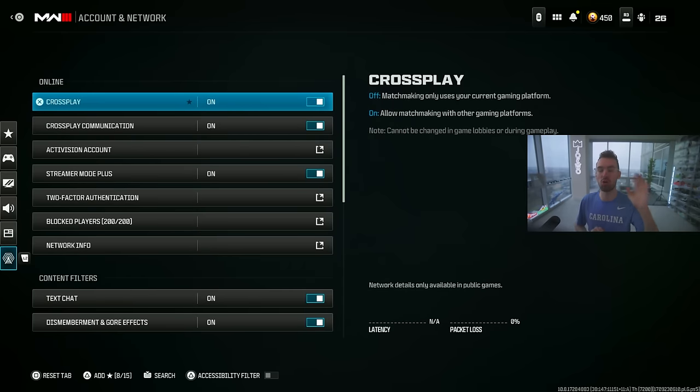For cross play, I'm on PS5 and tried playing with cross play off but couldn't find a lobby — apparently it takes 10 to 15 minutes and my patience couldn't wait that long. If you don't want to play against PC players you can turn cross play off and try it out, but I just play with cross play on and still drop some bombs.